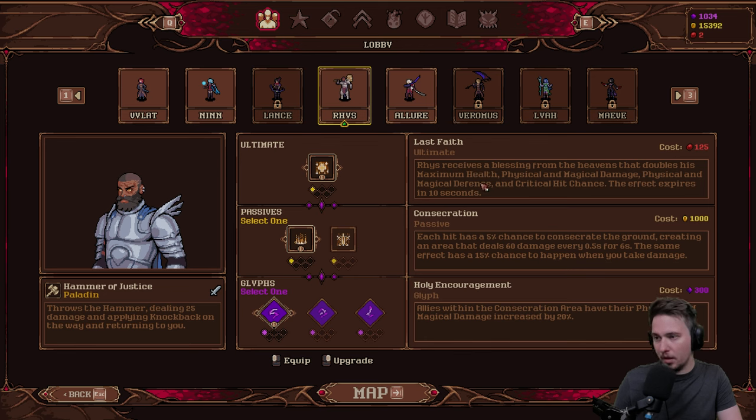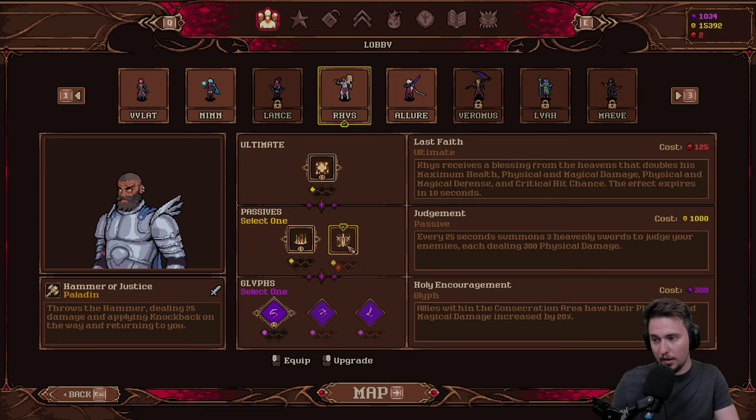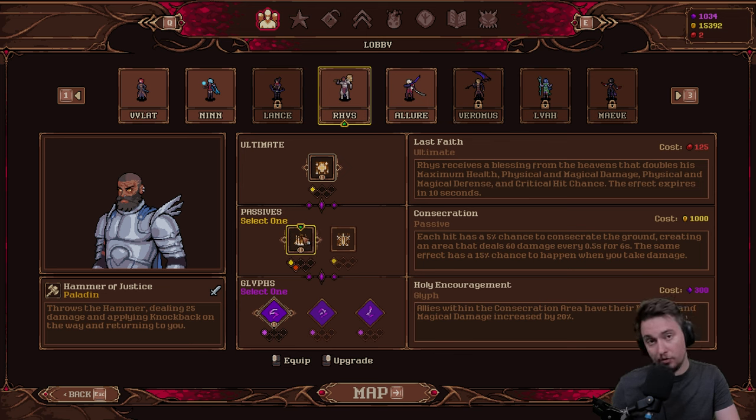We got an ultimate: Rhys receives a blessing from the heavens to double his maximum health, physical and magical damage, physical and magical defense, and critical chance. For passives, we got Consecration — each hit has a 5% chance to consecrate the ground, that's kind of cool — or a passive every 25 seconds summoning three heavenly swords to judge your enemies. I think I will go with a little bit of Consecration.